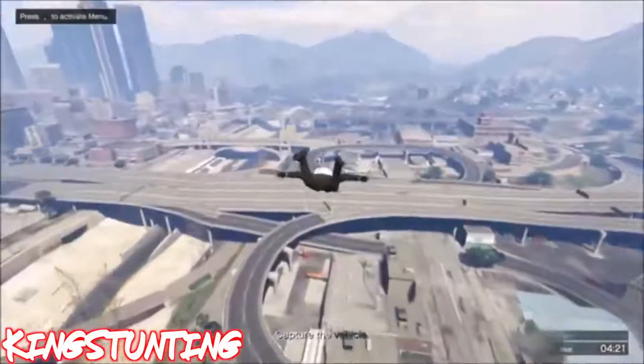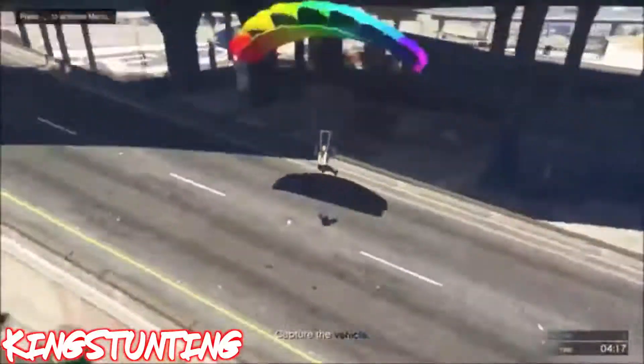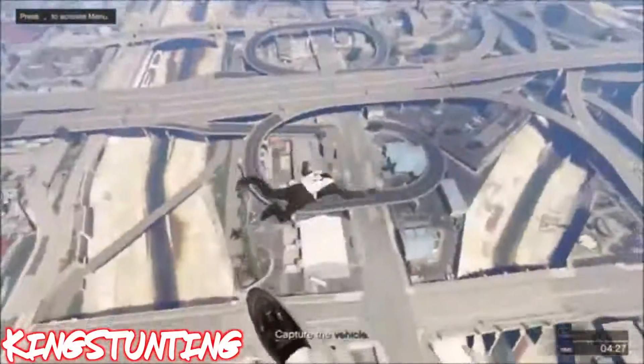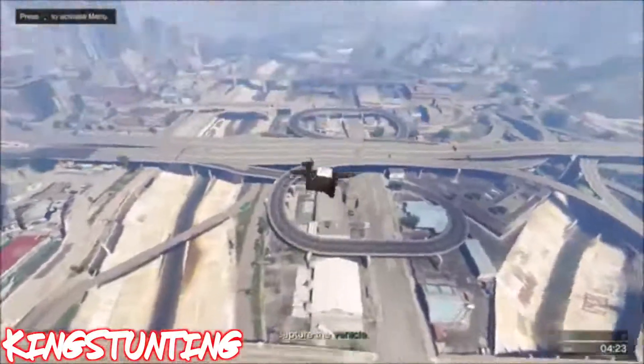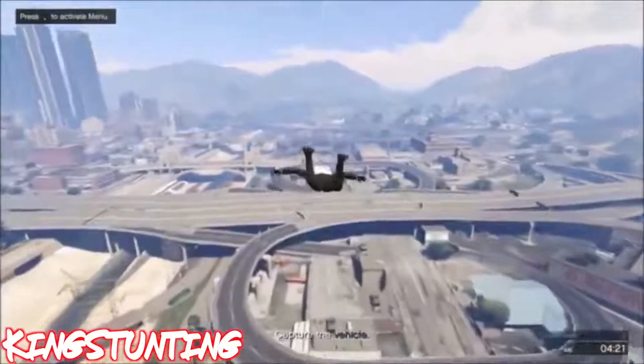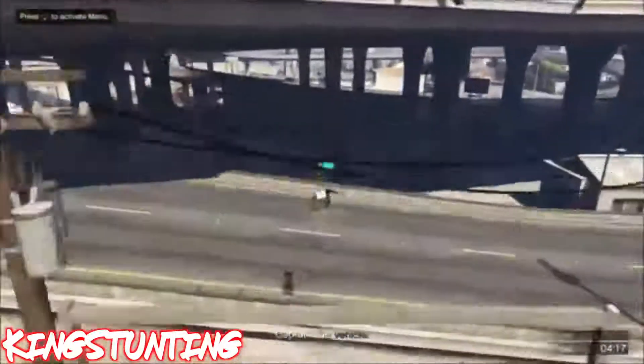So there he is, he just hit it again. Then he respawns and hits off the side of his Hydra and falls down, but that's not gonna stop King Stunting from hitting this stunt like a king. Well done, King.